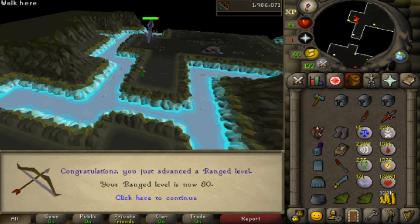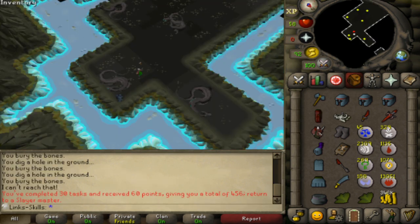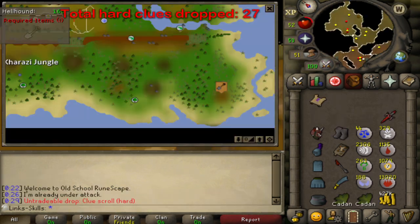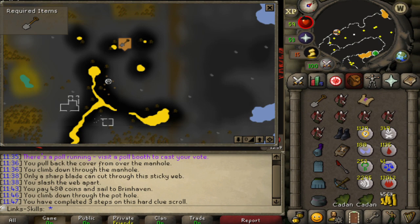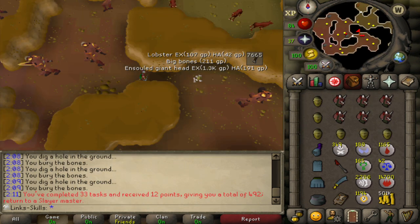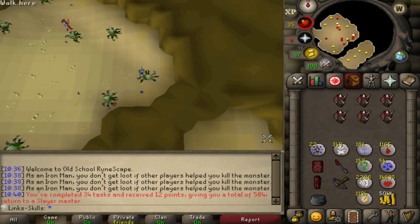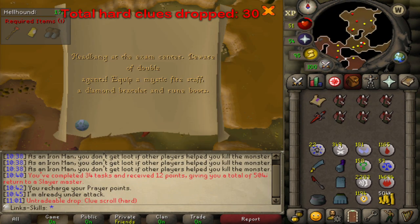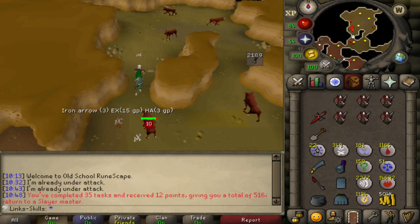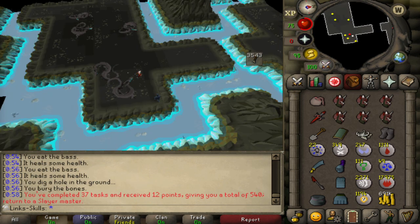We then get 80 range at wyrms, which is pretty nice but once again an annoying task to range. We've completed 30 tasks for a total of 456 points, not too bad. We then complete another hellhound task and a greater demon task. We drop one clue, two clues, then we try to do one but drop it soon afterwards. We then complete another fire giants task, get 54 prayer, have another Catacombs task and drop another clue. We then drop another clue, another clue, and finish another hellhound task, another bloodveld task, and another worm task.